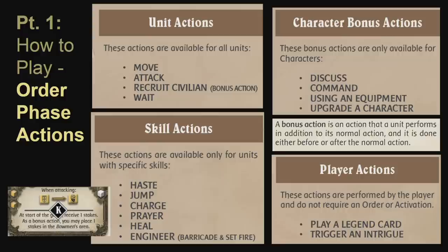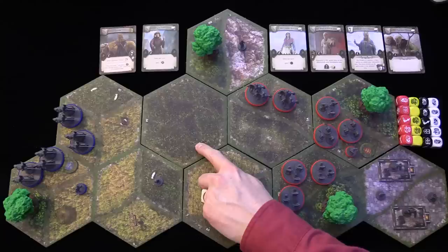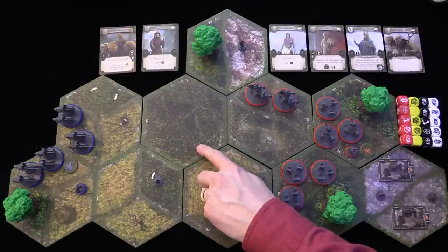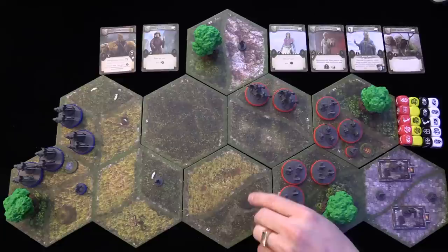Now let's break down unit actions, beginning with the move action. To understand the move action, we need to talk about hexes, areas, and spaces. A hex with one area can hold eight spaces, or eight units. The reason I say spaces is because some units are larger and take up more spaces. All units in the introductory scenario only take up one space.